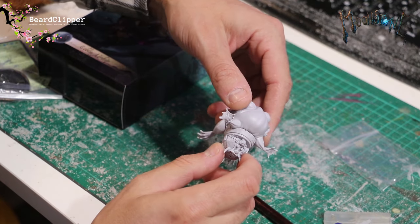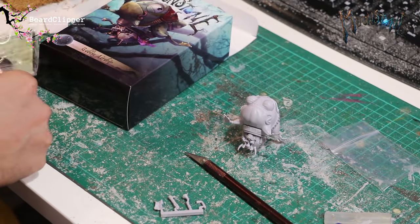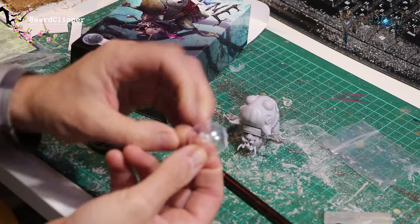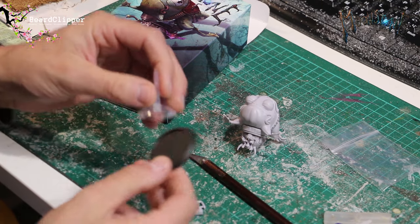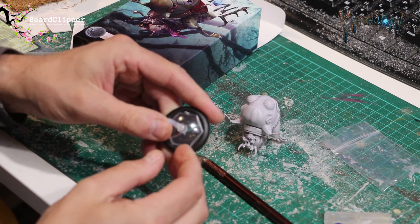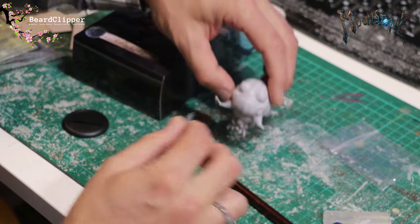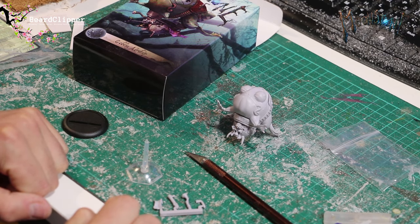I'm going to go online and see if I can find out where the cloth goes, but in the meantime I'll glue the three things I know where they go. I'm also going to use this clear base as a painting handle — I'll clean off the little bits of sprue and insert it with a bit of super glue so I've got something to hold while painting. I need to do something about that base too because it looks very ugly, but I'll work out where the cloth goes and bring you back once that's nailed down.